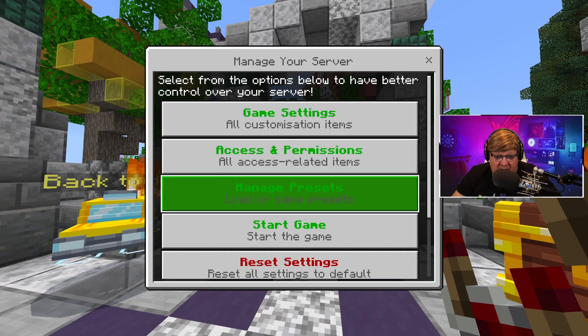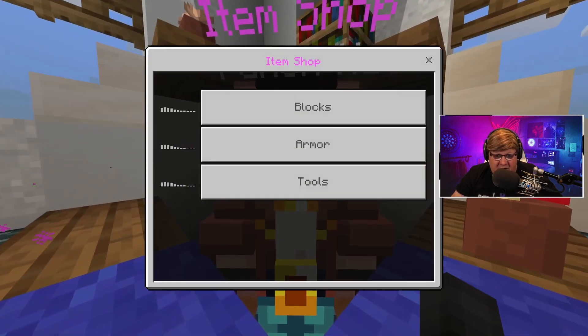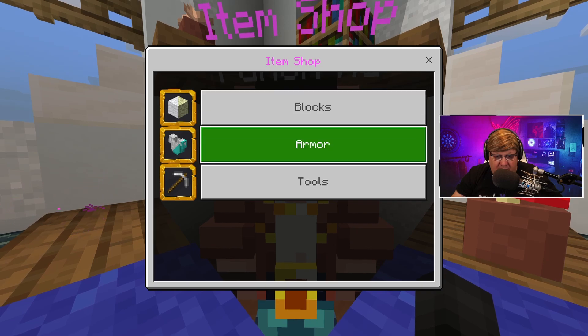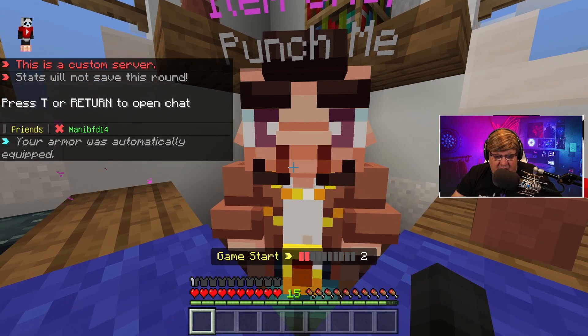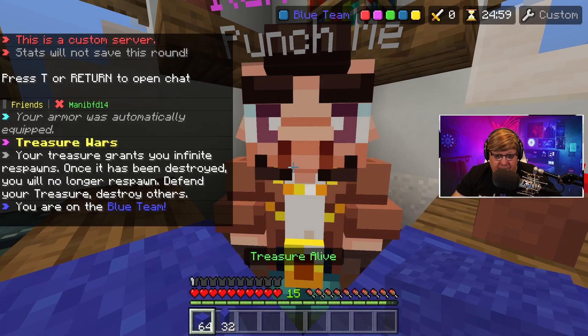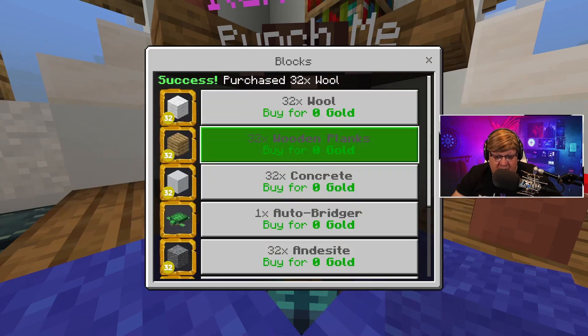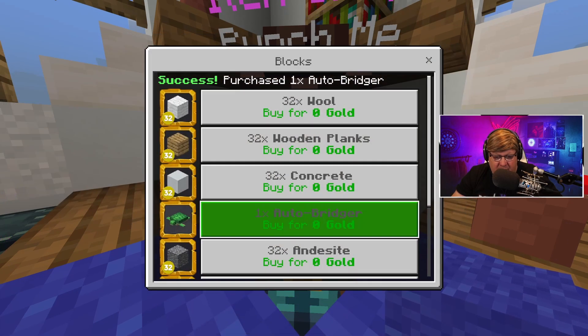Once everybody's in, we're going to start the game. First thing you do is go to the item shop and buy some fall boots, then buy blocks — your wool, auto bridgers, whatever you want to build with. I get a little bit of both.